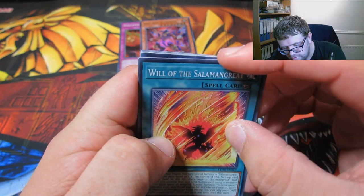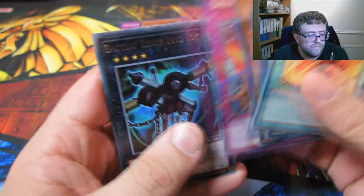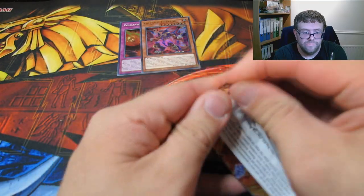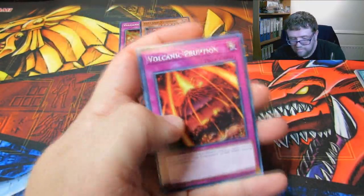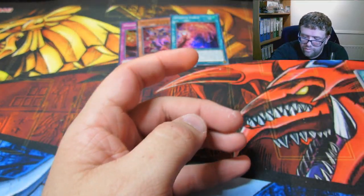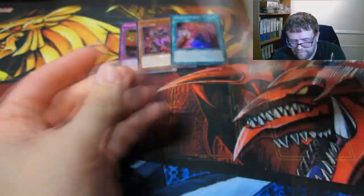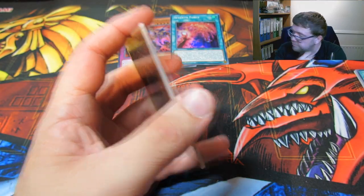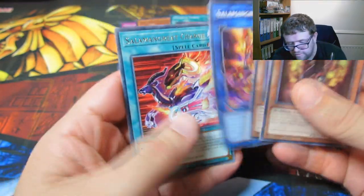I thought it was something super shiny — I don't think so. Salamangreat, C5, Battling Boxer, Salamangreat Great Bavine. We are still yet to pull a quarter century rare. That's all we've got — same as any 20th anniversary box. Volcanic Emperor, 7th Force, Battling Boxer. We're getting a better ratio than expected, but I've only got 7. Battling Boxer Switch Chatter, Volcanic Shell, Salamangreat Great Hettel.